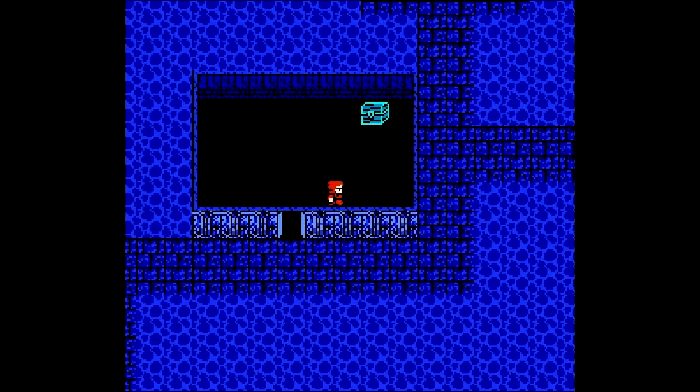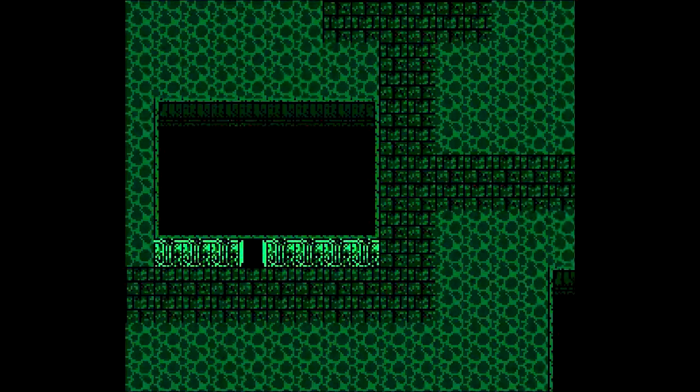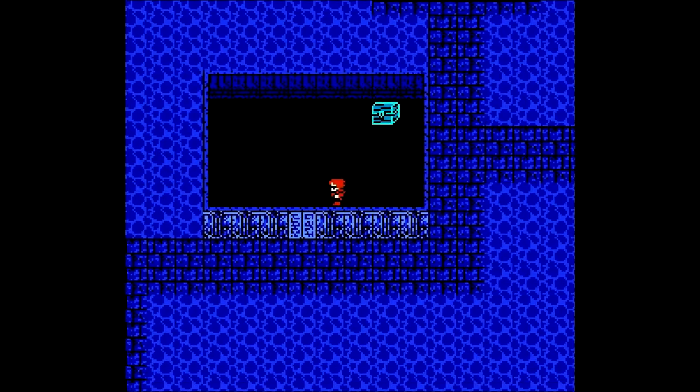Here we should have one treasure chest — we have the Mage Staff, which is another one of those items that if you use it, it casts a spell. In this case it's Fire 2. I'm going to go ahead and give that to Hope, just because she can always use some more damaging spells.